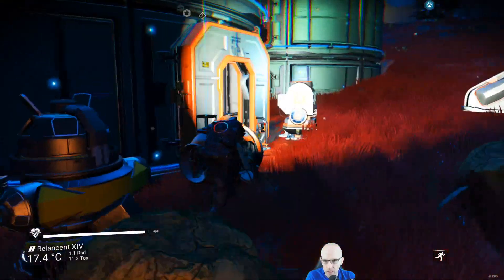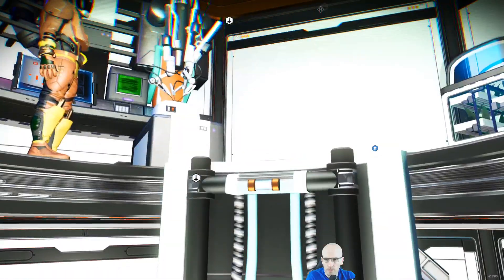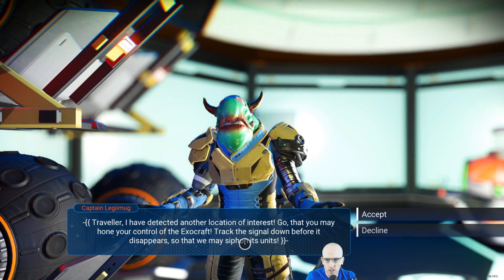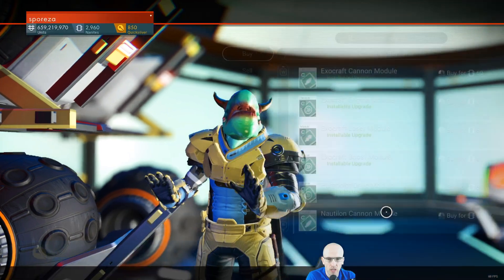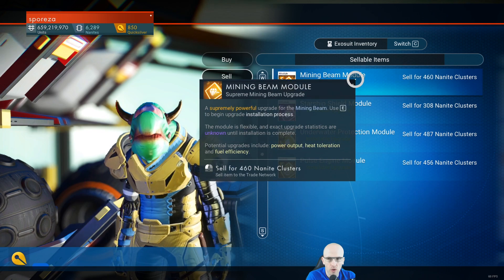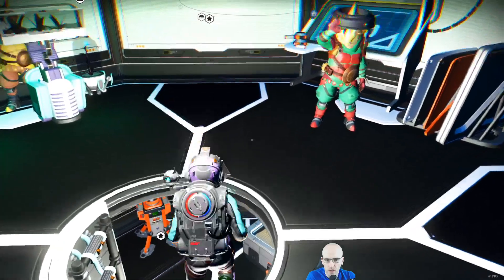We've got one of our guys in the base — we can buy from him, or sell to him, I should think. Climb a ladder. Traveler arrived, detecting another location of interest so that you may hone your control of the exocraft. Track the signal down before it disappears so that it may siphon its units. I think it's upgraded. What? That one was like 2,000 nanites. Makes me think I should have kept that one.